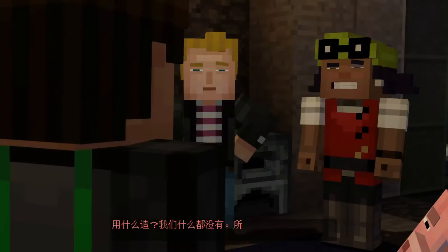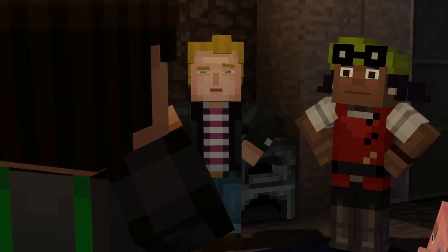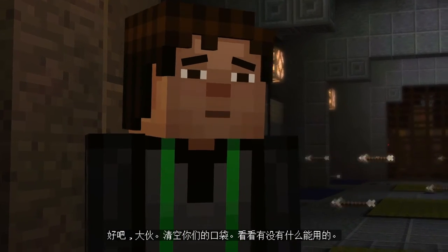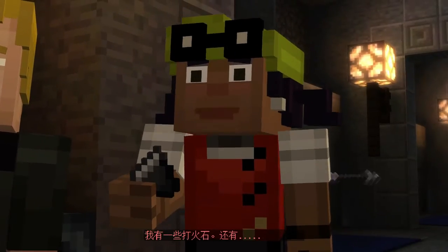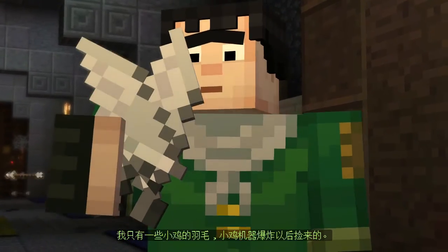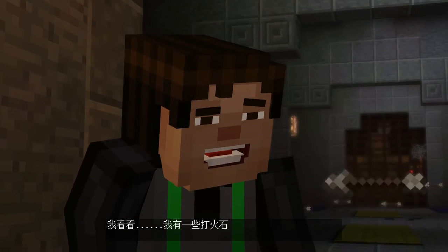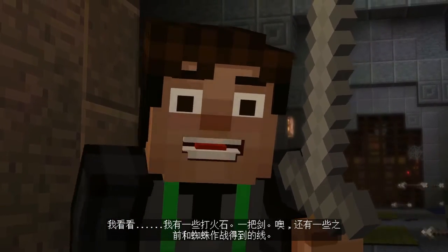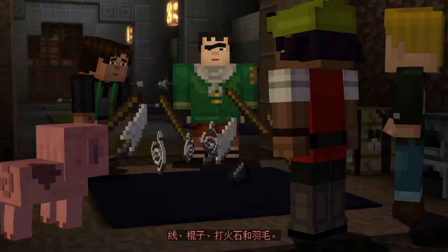Out of what? We don't have anything — all of our tools and materials are back home. All right, everyone empty your pockets. Let's see what we've got to work with. I have a few sticks left over from building the shelter last night. I've got some flint and a piece of string. All I have are some chicken feathers I picked up after that chicken machine exploded. I've got some flint, steel, a sword, and some string from a spider. String, sticks, flint, and feathers.